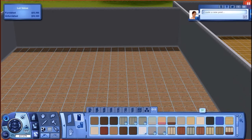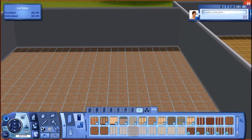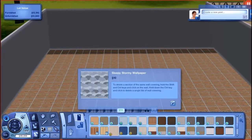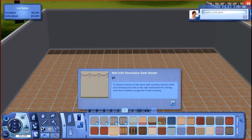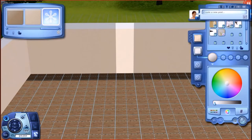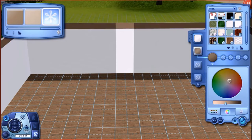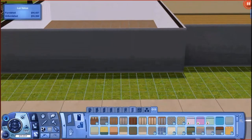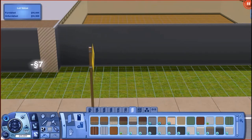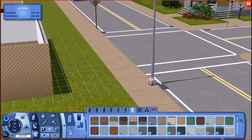Right now in the build I'm figuring out what wallpaper to use. I go through a lot of classic, classy wallpapers and then settle on one. Then I'm coloring the outside of the building and will color the other side after.